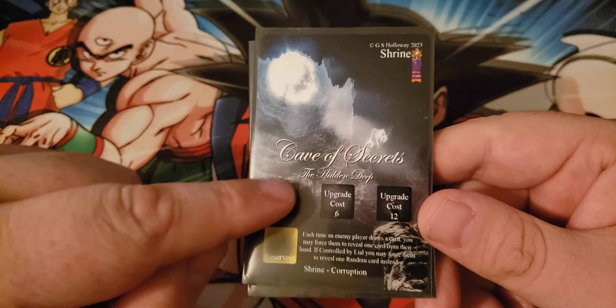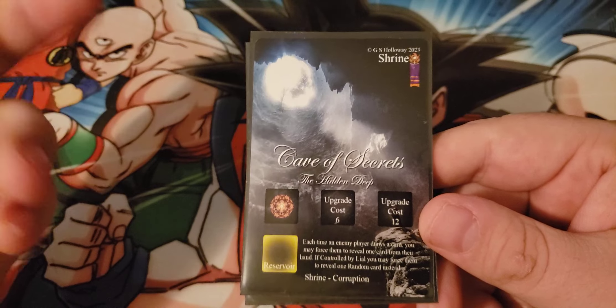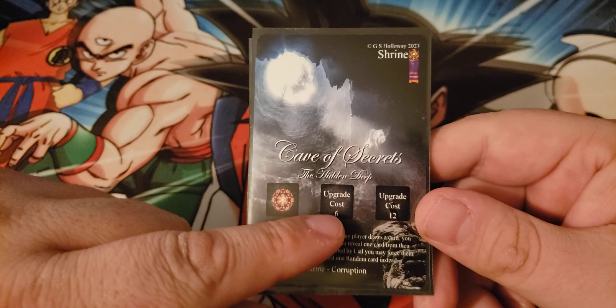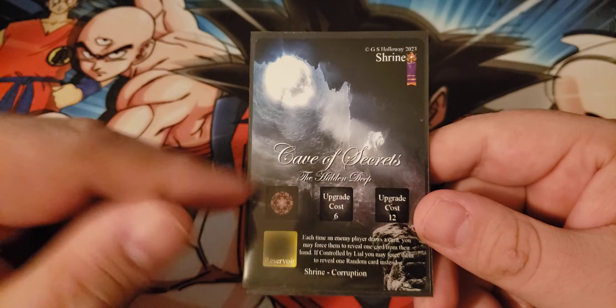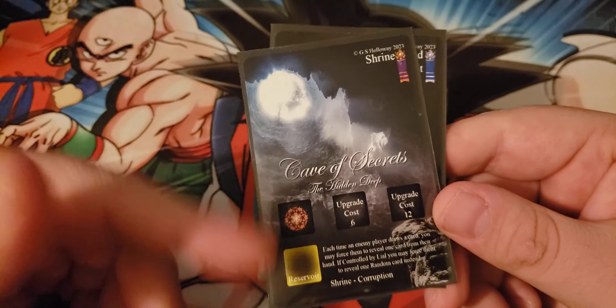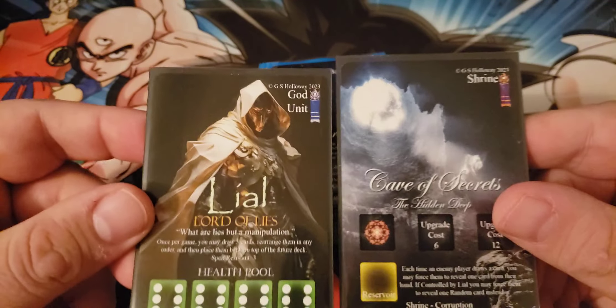You have one power die each turn — that's how you generate mana. Once you roll six points, you can buy a second one for six, a third one for twelve. And then you have a reserve where you can keep any unspent power up to six.